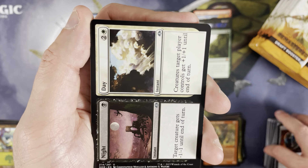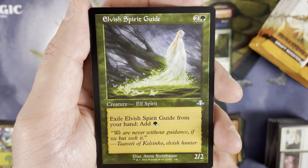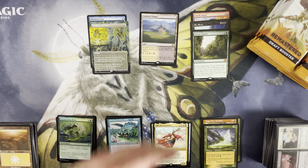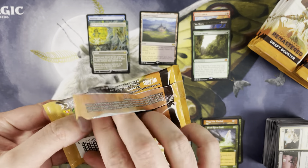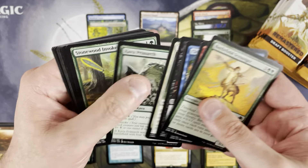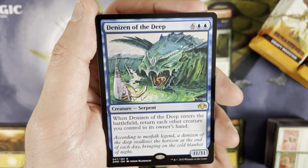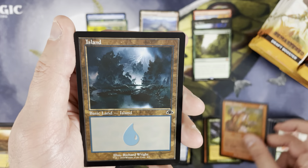Icy Manipulator, Night and Day — the rare is Zur the Enchanter. And after that, a retro frame Elvish Spirit Guide — that's actually worth a few bucks, really nice. If it were foil that'd be like a $7–$10 card. Pretty good column number one. The mythic counts in these boxes are all over the map — I've seen four-mythic boxes and seven-mythic boxes, so there's definitely variance there.